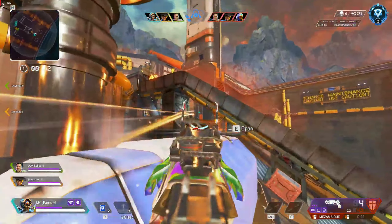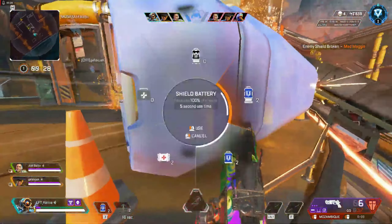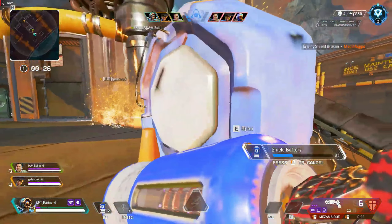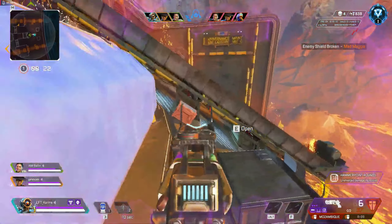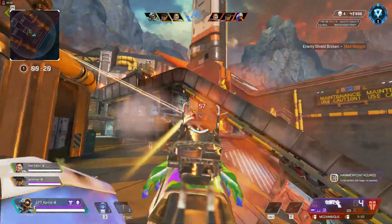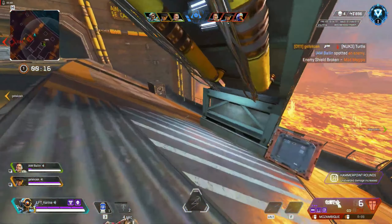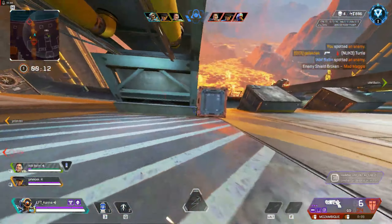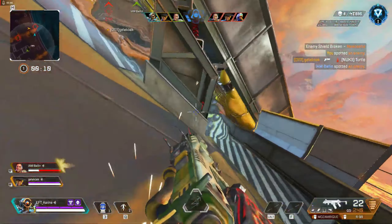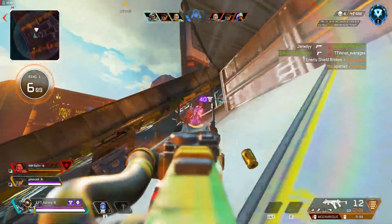Out does get cracked so his teammates move to him to protect him, but this means they are all on the left side of center. They probably should move to the right side to cover more angles, and Out understands this — he moves to the right, flanks, and gets a really nice knock. He gets aggressive instantly, gets this Newcastle out of the game, and it is just one left. He kills him for the triple kill. Really nice play by Out.